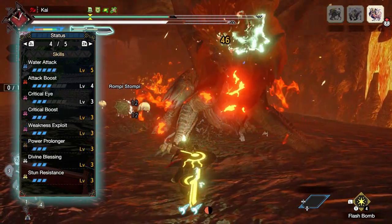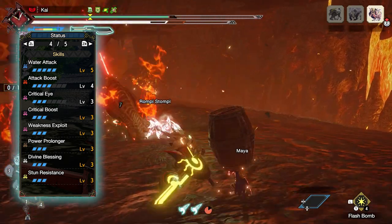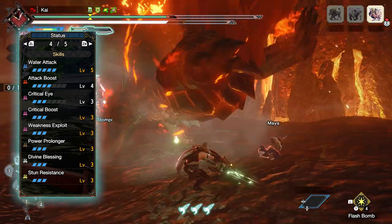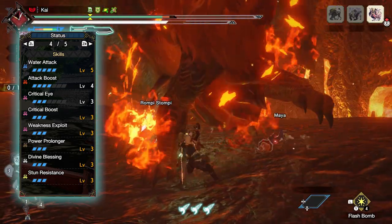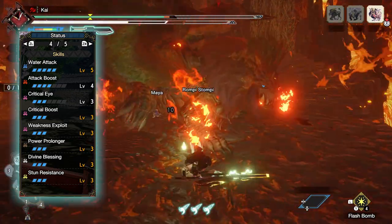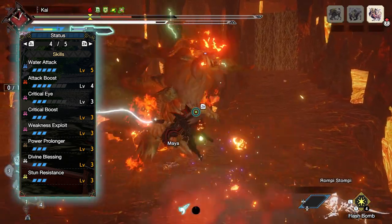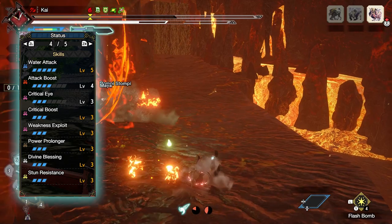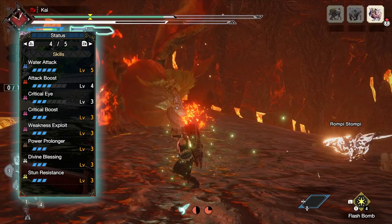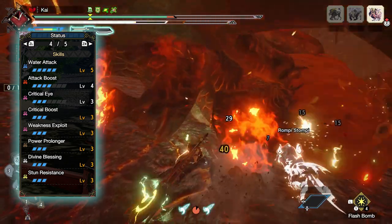When it comes to the skills, first you have Water Attack at level 5, which increases the water rating and damage of a build — replace this to match whatever element you're using. You have Attack Boost at level 4, which increases raw damage and at level 4 or above also grants an Attack Percentage Increase. You have Critical Eye at level 3, which increases base affinity, and Critical Boost at level 3, which increases damage whenever you crit a monster — though this only applies to the raw portion of an attack, not the elemental portion.